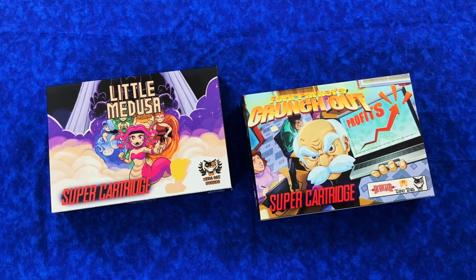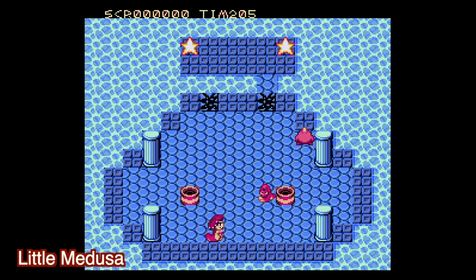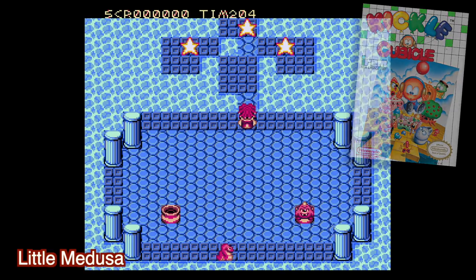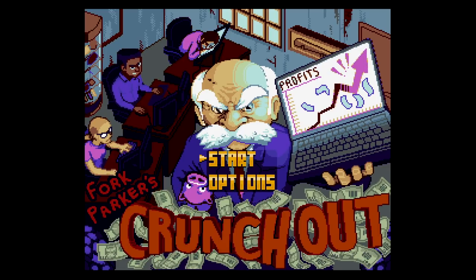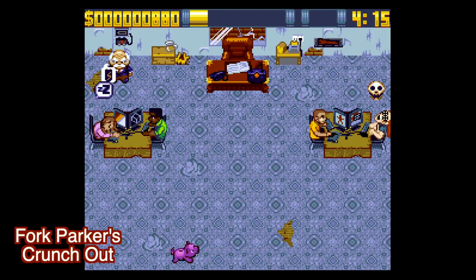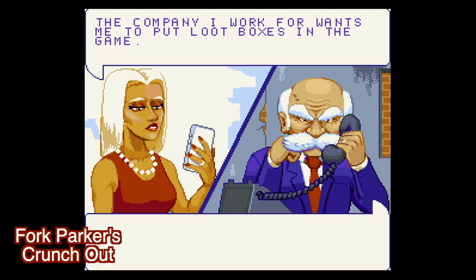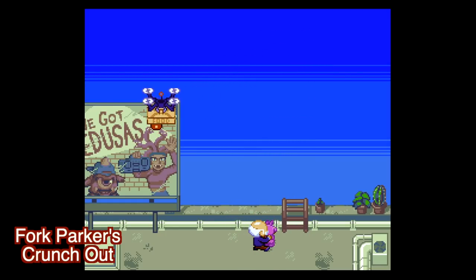Speaking of new Super Nintendo games that got a physical release, here are two in my collection. Starting with Little Medusa by Mega Cat Studios — an action puzzle game that plays very similar to Kickle Cubicle, a game we've covered on Hidden Gems before. It came out on NES and Sega Genesis too, but the Super Nintendo version got new graphics, new music, new sounds, and a couple new secrets. And then you have Fork Parker's Crunch Out, also by Mega Cat Studios — a business sim where you're a shady CEO in charge of a game development studio, basically trying to screw over customers and developers. It's pretty hilarious — I love that this got a physical version and it's actually a really fun game.